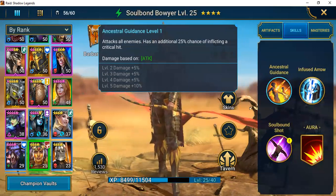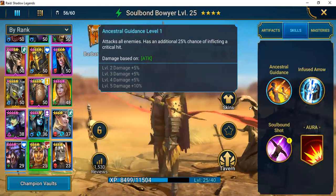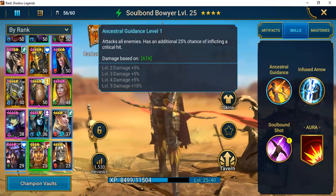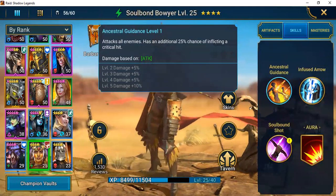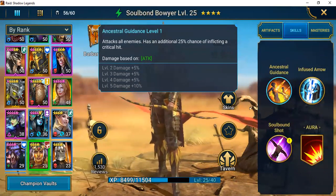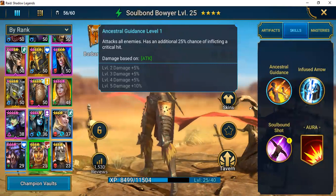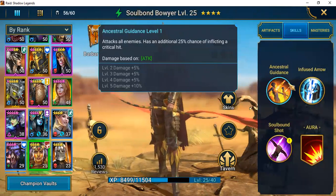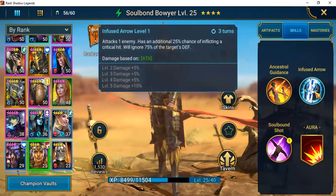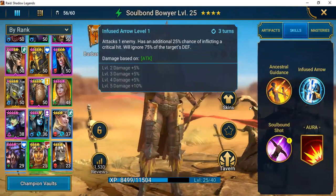At least we can say we got two champions in Ancestral Guidance — she was pulled from a shard that was a reward for completing missions. Her first attack hits all enemies and has an additional 25% chance of inflicting a critical hit. You can increase her damage by 25%. If you're running her on an early team — with Deliana, a sniper, Kael, or Heiress — if you have champions that come with multi-attacks, she would be a really good addition to that team.